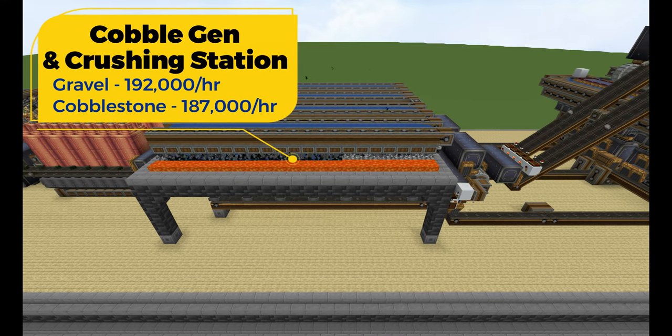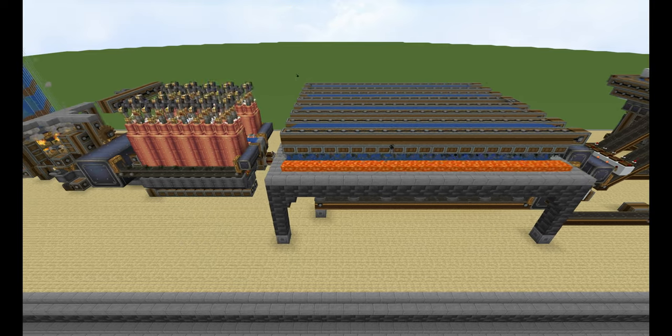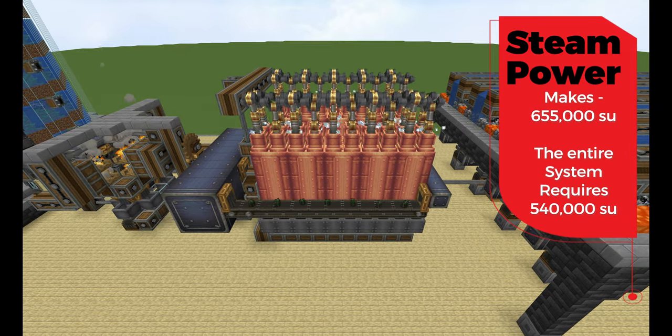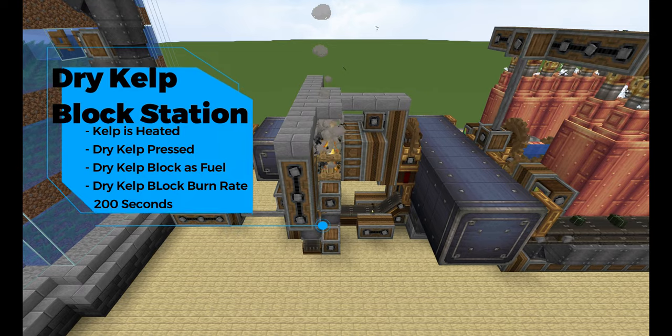The cobblestone gen — or as I call it, the stone gen — makes gravel and cobblestone at high rates, which is the core of this whole thing. To power this bad boy we have a steam power system that makes about 655 stress units, which is way more than required for this entire setup.